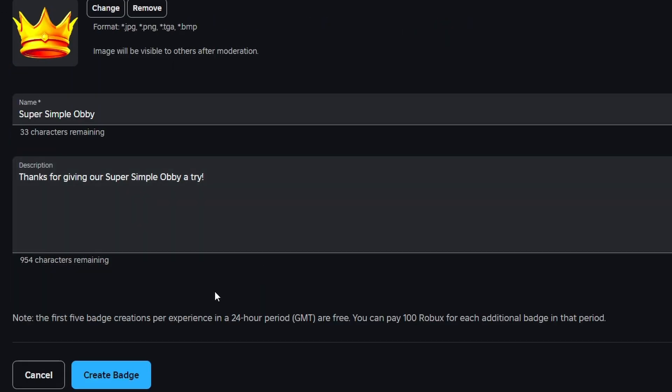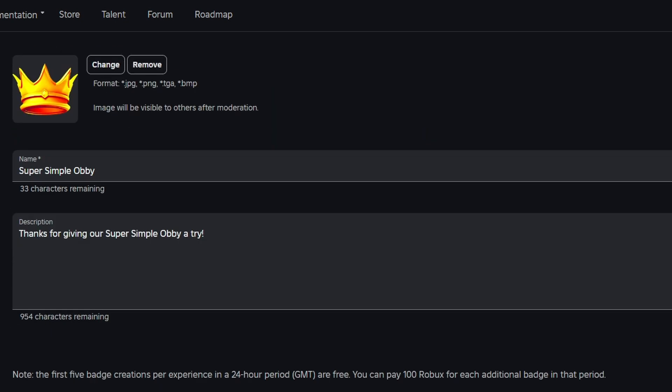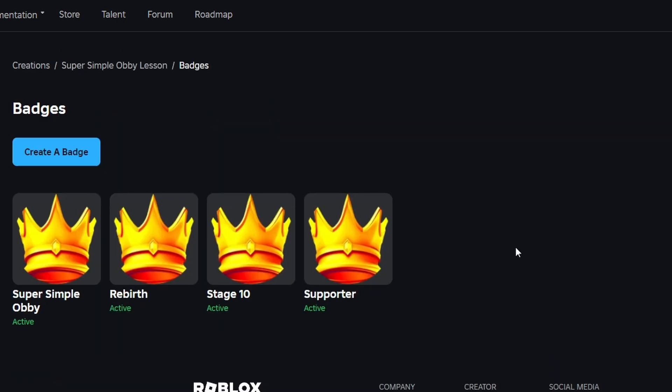One thing to note about badges is that you're only allowed to create five badges per experience in a 24-hour period, because after creating five in a 24-hour period, you are then charged 100 Robux for every single badge during that period until it resets. So if you want to have a lot of badges in your game without spending any Robux, make sure that you're only creating five badges every single day. If you do this every day of the week, you're able to make 35 badges in a single week. Anyways, with that being said, we now have four badges created, and we're pretty much finished inside of the creator dashboard.